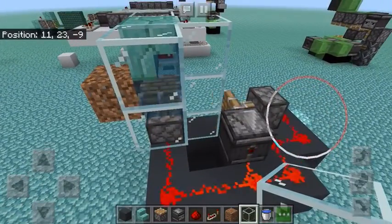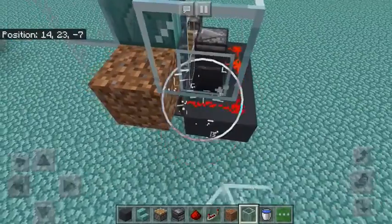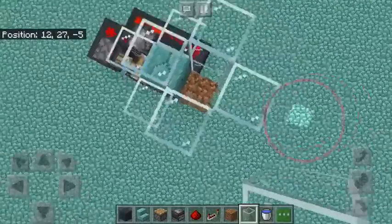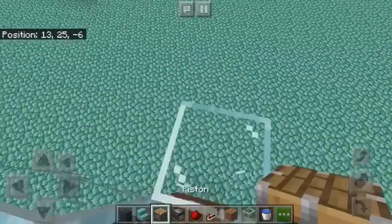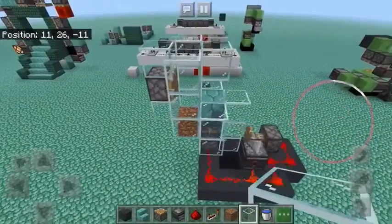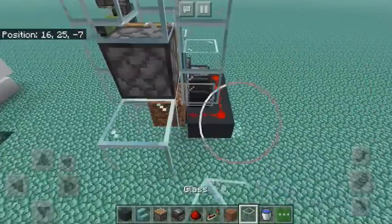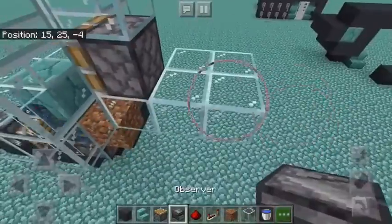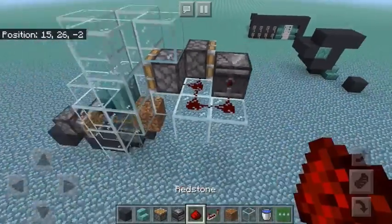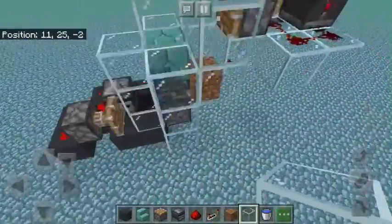So it should look something like this. Then you're going to want to make the same cage around this block, except one of them needs to be a piston with more blocks on top of it. Then behind that piston, we do the same thing with the observers and pistons. If I put that redstone there, it should be all functioning.